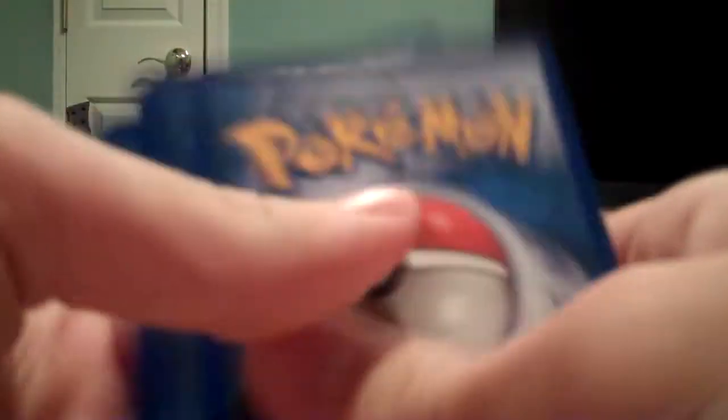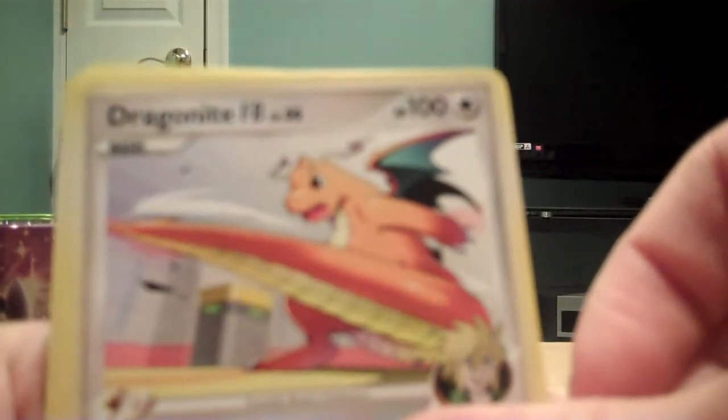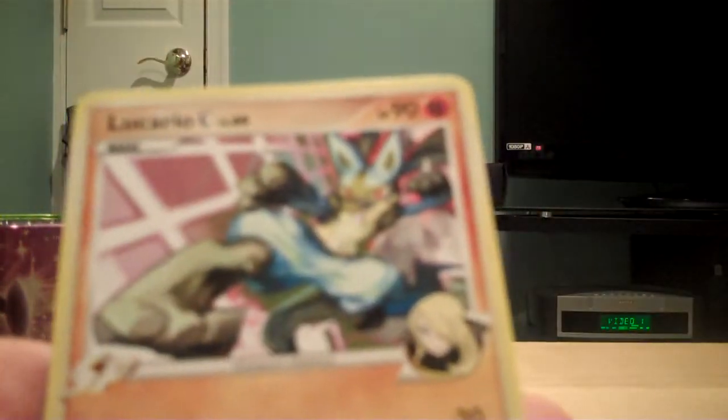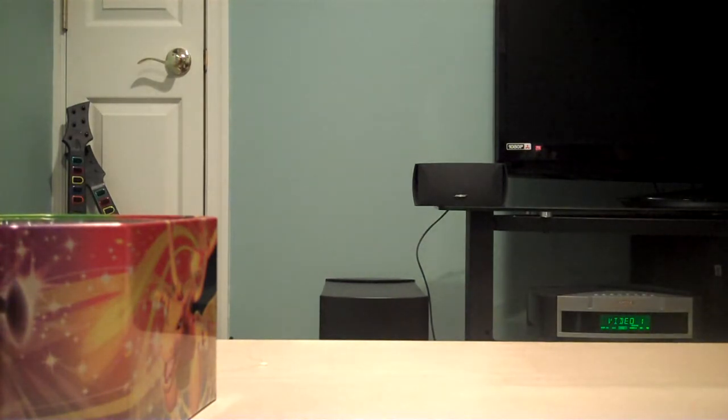Anyways, on to the next Supreme Victors. Alright, we've got a Growlithe, a Seel, a Chatot, a Metagross, a Paras, Dragonite FB, Versus Seeker Trainer, another Chatot, a Reverse Raichu, and a Lucario. That's alright, it's a pretty decent pull — it's so-so.